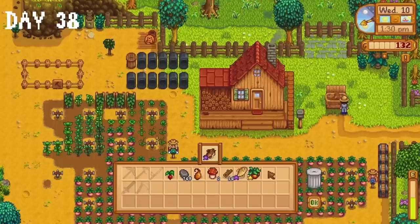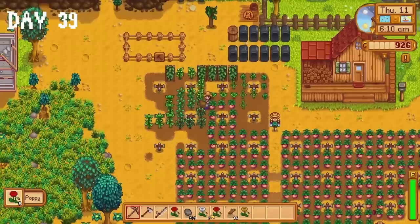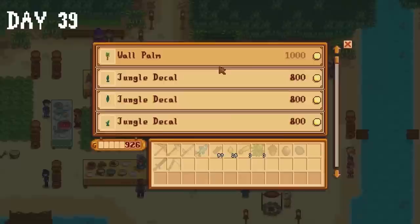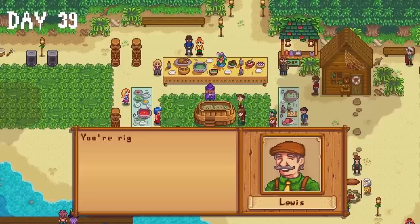Some poppies and radishes are fully grown on day 39. I don't care about the radishes — the poppies though. These are huge, and by huge I mean we need one for the community center. I collect the ice pip from my chest and head to the luau. The fish was enough to get the best reaction from the governor, earning 120 friendship points with the villagers. I know I didn't do much today, but it was nice. Sometimes you need a lazy day.